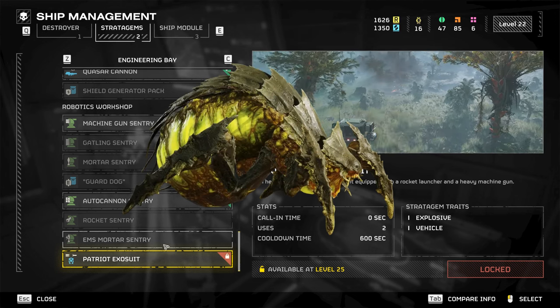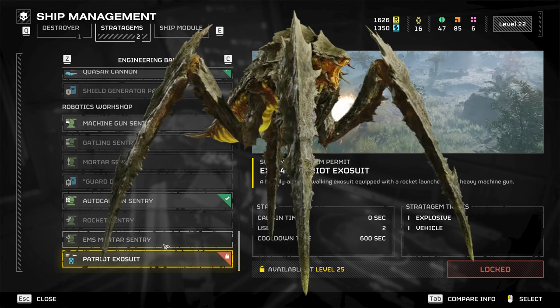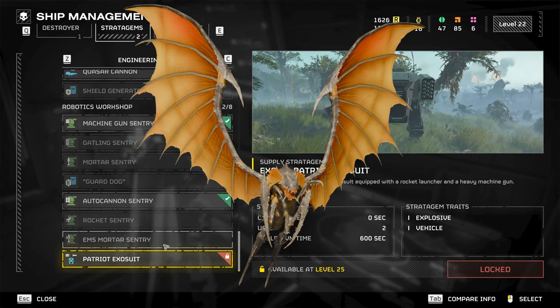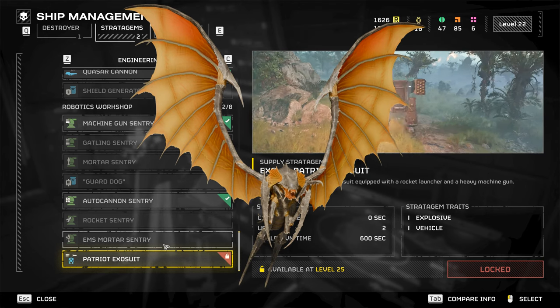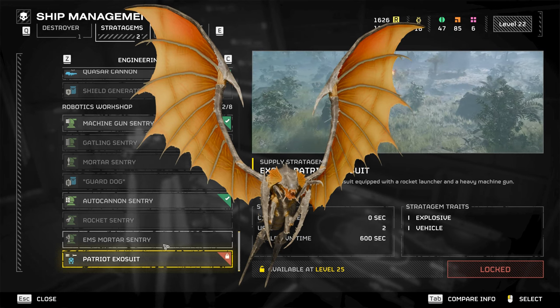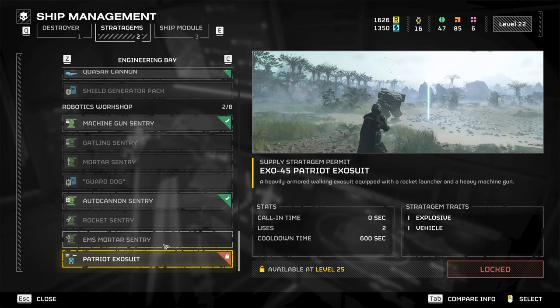Bile Spewers and Nursing Spewers also do less damage with their ranged acid vomit. The Bile Titan can no longer be stunned. Shriekers can no longer create bug breaches — a welcome change since they constantly triggered breaches. Shriekers also now deal significantly less damage on death, preventing a martyrdom bombardment from something killed a thousand feet away.